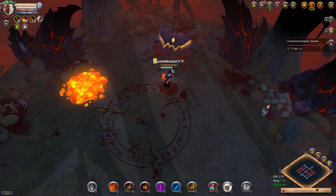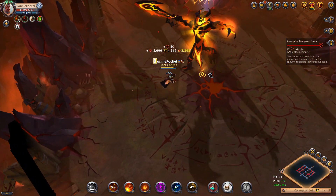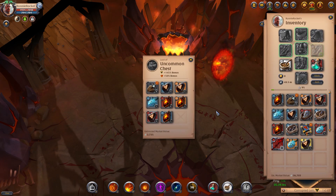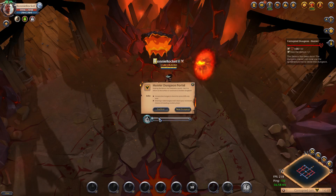When you open the chest it's completely RNG — a purple chest could be incredible or that exact same chest could end up being terrible. When you do get to the main boss in the corrupted dungeon and you're completely new to this, all you need to know is just keep moving around so their abilities don't hit you.